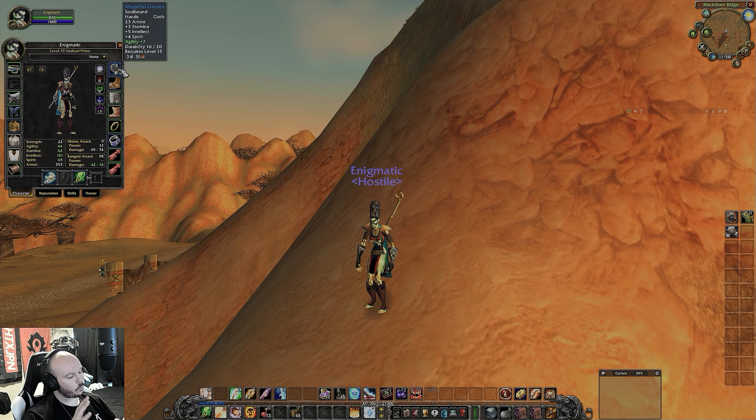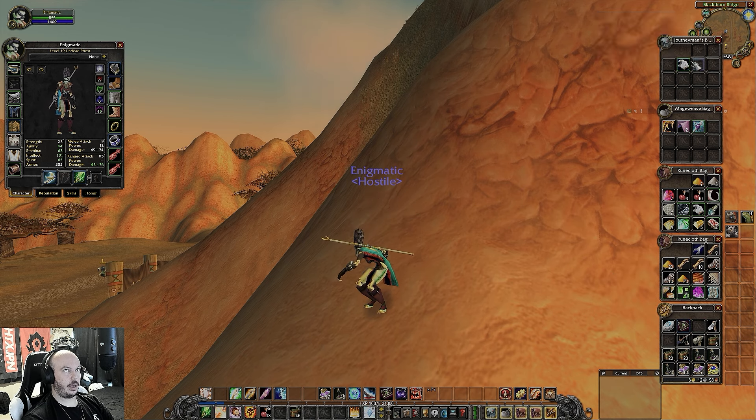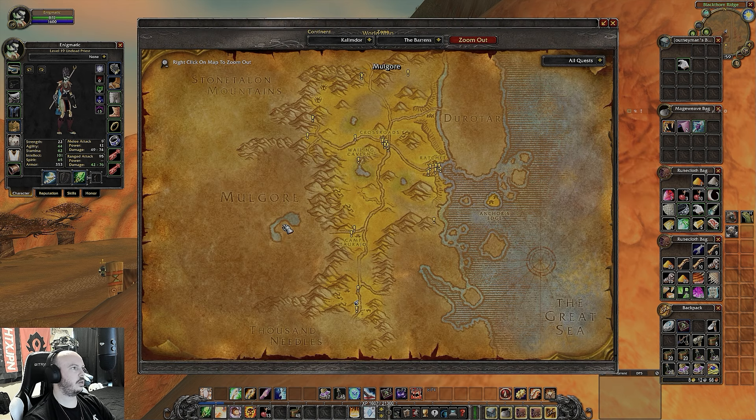Mage Fist Gloves. With gloves, this is where things get kind of — it's a toss-up. You have 13 healing gloves that you can get, and those are pretty okay. It's going to add about two points of healing per tick to your Renew, and then 13 flat damage pretty much to your lesser and greater heal. I don't really like them — I don't think they add enough to substantiate using them.